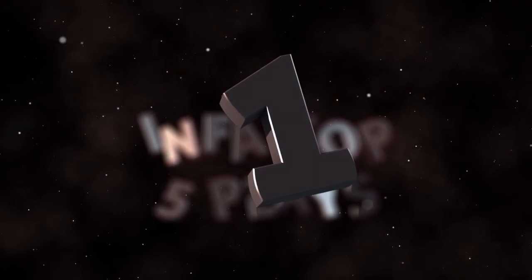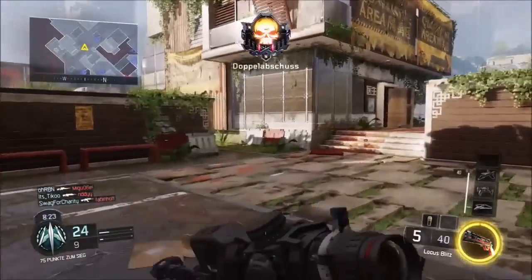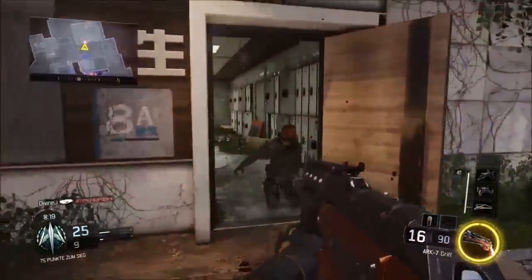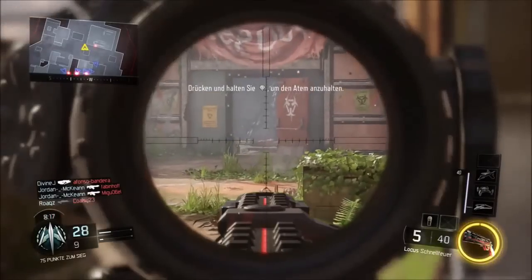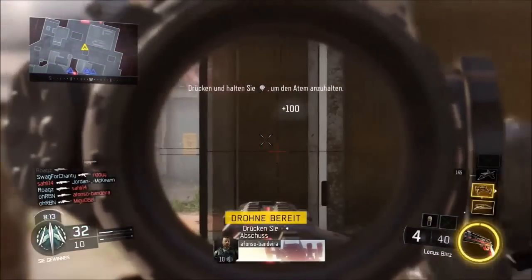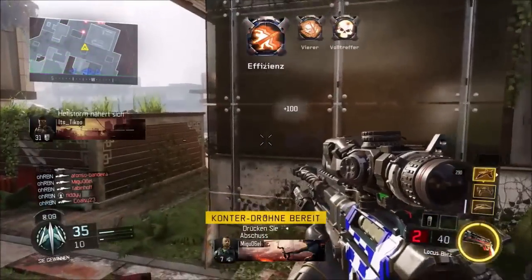Coming in at number 1, we have Robin — I actually know this guy. Check it out, this guy's crazy. You're going to see the sack; he actually hits two clips in one game. He's going to get the Locus, aim down sight, wait for a little bit. He sees one, gets a kill, actually. He sees two more, gets another kill, and then boom — right there for a clean five-kill.